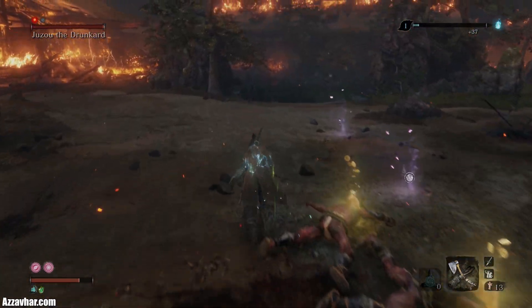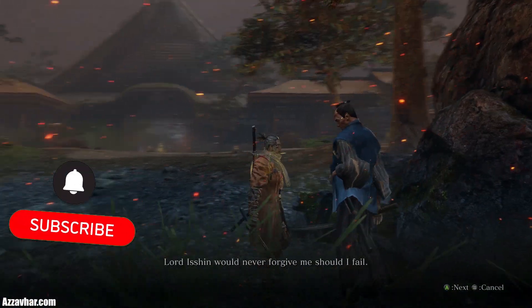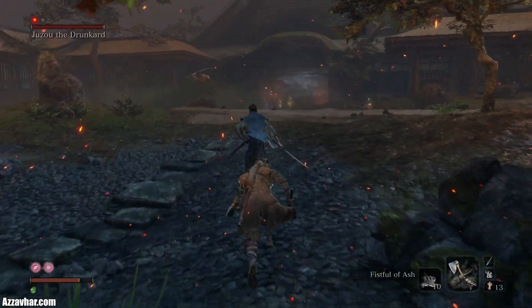After you've taken out all the enemies, head over to the NPC that will help you out in this fight — he's just chilling by these rocks over here. You might need to spam through his dialogue really quickly.